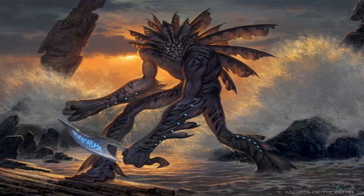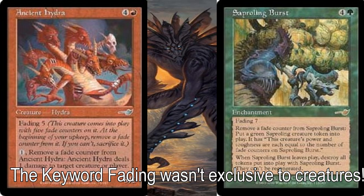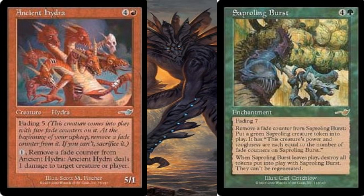Nemesis, as far as mechanics and themes, stayed the same from Mercadian Masks. The only new addition was the keyword Fading, which would only be seen in this expansion set out of the block. A creature would enter the battlefield with a certain amount of Fade counters, with each of your upkeeps removing a Fade counter. If not, the creature had to be sacrificed. Cards that included Fading were Ancient Hydra and Sapling Burst, just to name a couple.